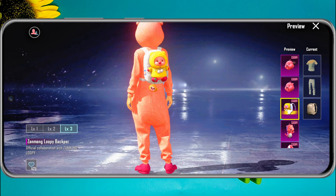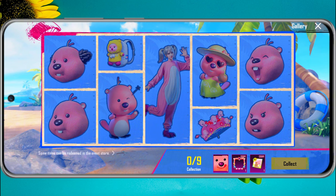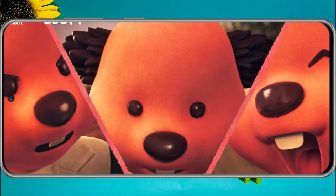But wait, there's more! This collaboration brings a host of other in-game items, including Backpass Charms and other accessories, all themed around Xamang Loopy. These items are not only adorable but also add a unique flair to your PUBG Mobile experience.